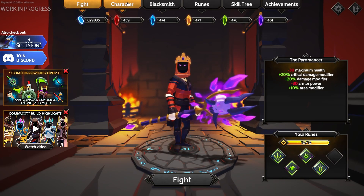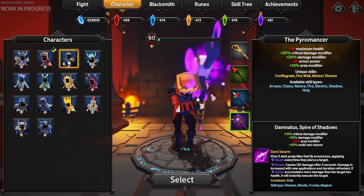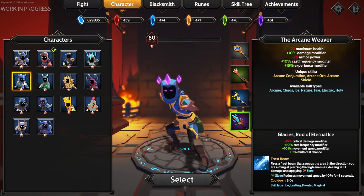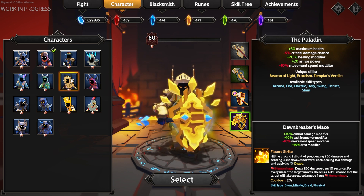With this update, we're introducing cool and shiny new tools for the characters — aka purple weapons — each with their own interesting skills. The one we're going to play with in this video is the Houndmaster and his new weapon, the Dragonfire Scattergun.